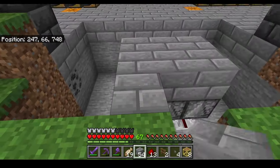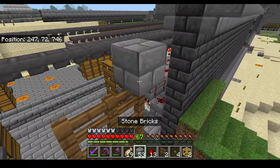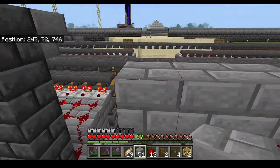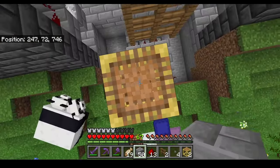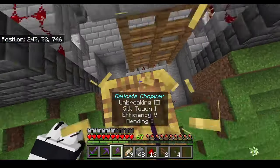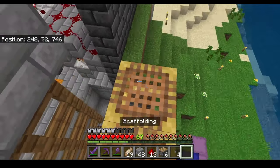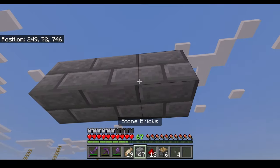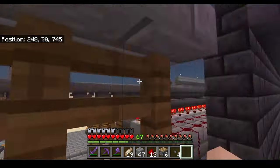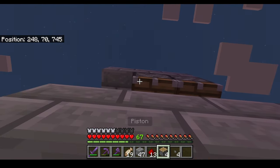I'm just gonna go ahead and add a block here and scaffold up a bit. Put one layer of blocks right there, then build up one two three. Go down, take these out, and then build across a bit. Make one line just like so.